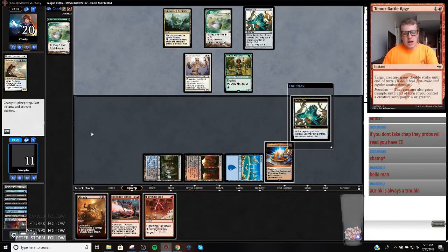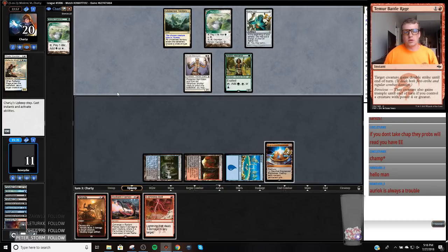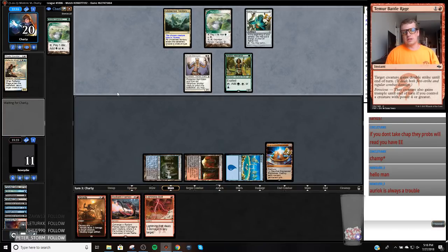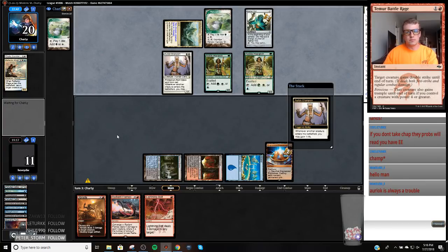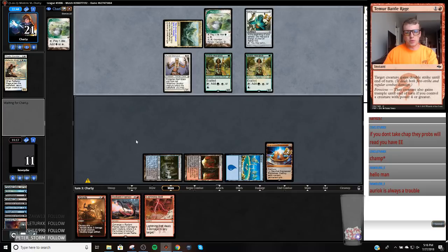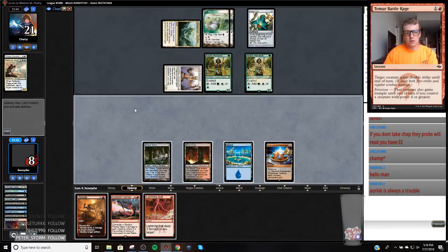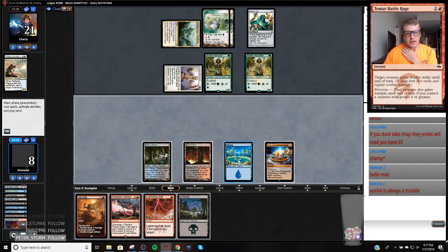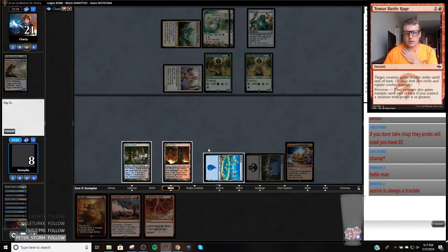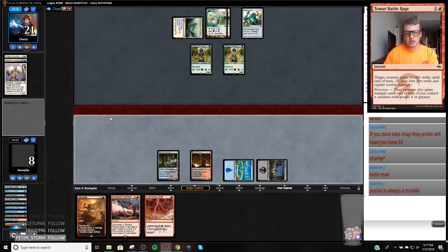Oketra's Champion is kind of annoying — I could have Thoughtseized it last turn, but I Thoughtseized the Thalia. This goes up to two — why would you move to two? I guess that means you want to get it to three. There's the Noble. So we're going to take three. They play their Canopy.